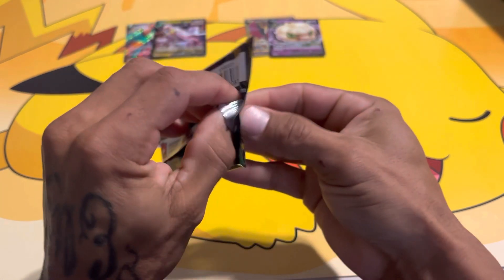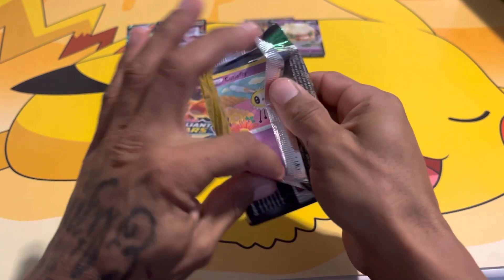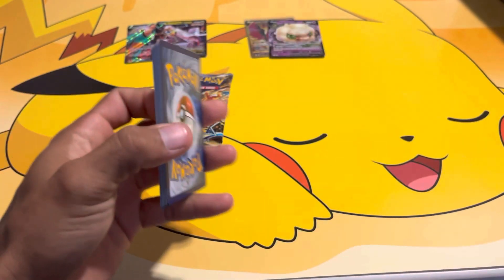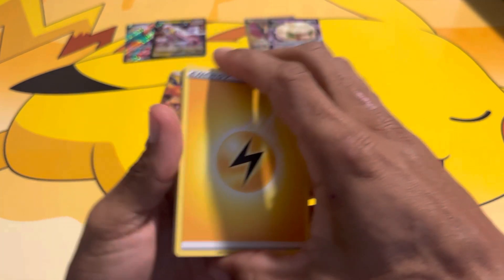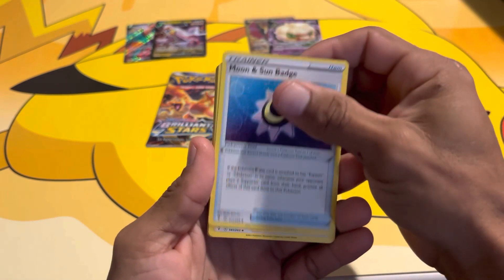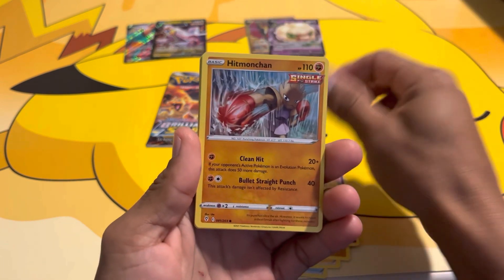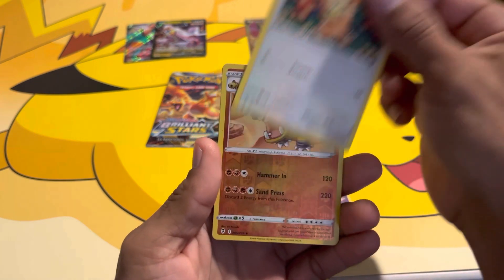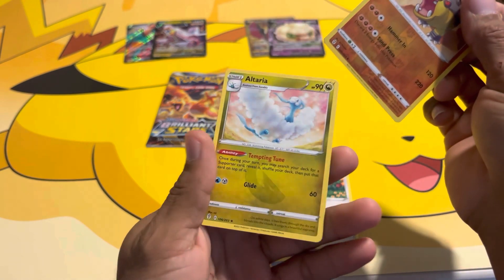Back to Evolving Skies — last pack of each, let's go. Looks like Brilliant Stars has got this one, but let me know down in the comments which set you think won this pack battle. We got a Lightning Energy, Moon and Sun Badge, Aroma Lady, Boldore, Cutiefly, Hitmonchan, Lotad, Sableye, Teddiursa, Hippowdon, reverse, and Altaria — not holo.